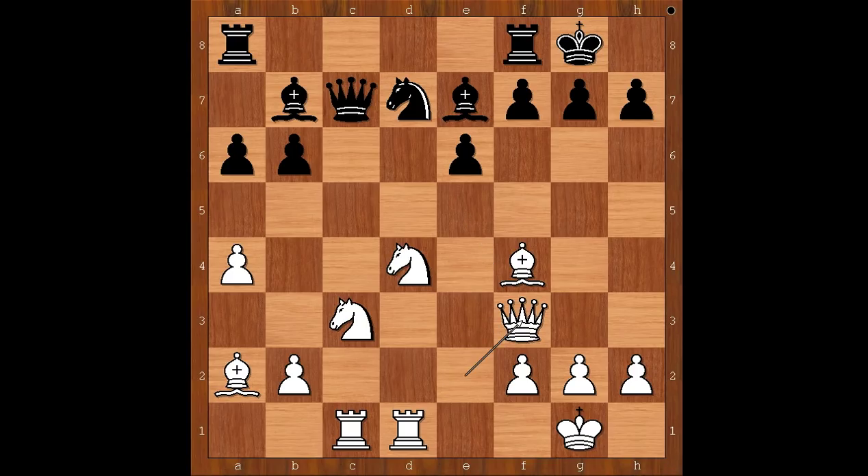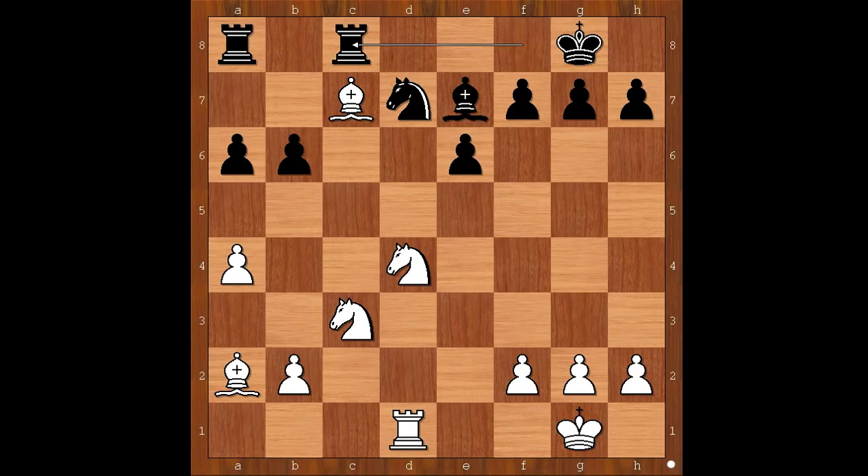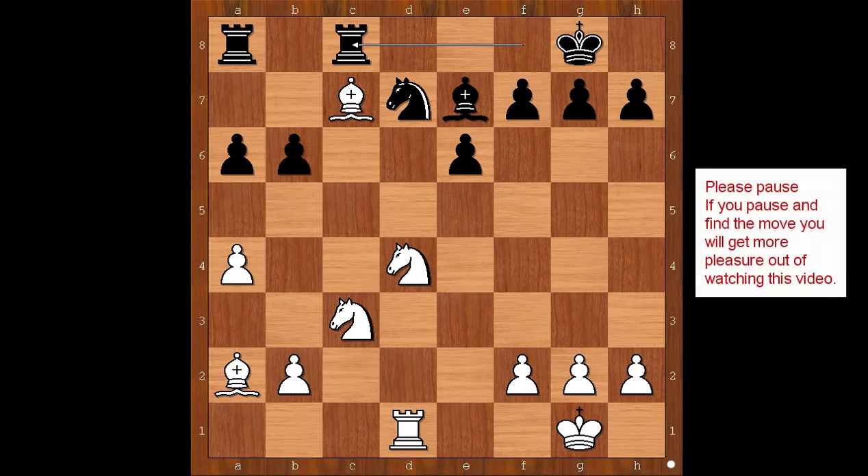Queen takes on f3, Bishop takes queen, Bishop takes the black queen, Bishop takes on d1, Rook takes on d1. White has two pieces for the rook and the pawn. Rook from f4 to c8 attacking the bishop. What is the best square for the bishop? Please pause again and find the best move for white.